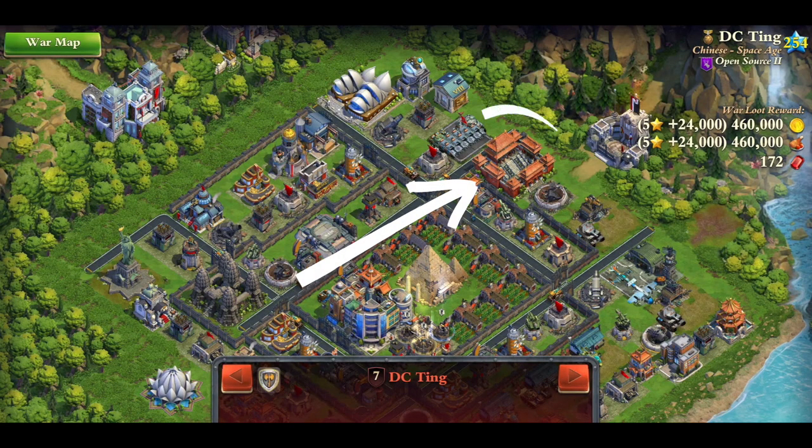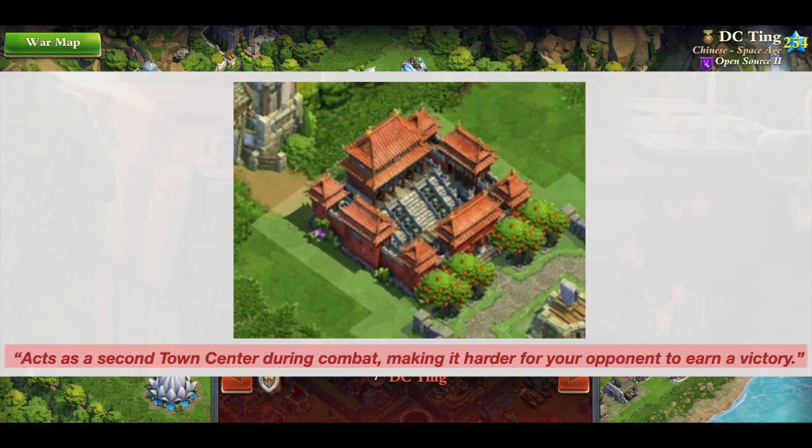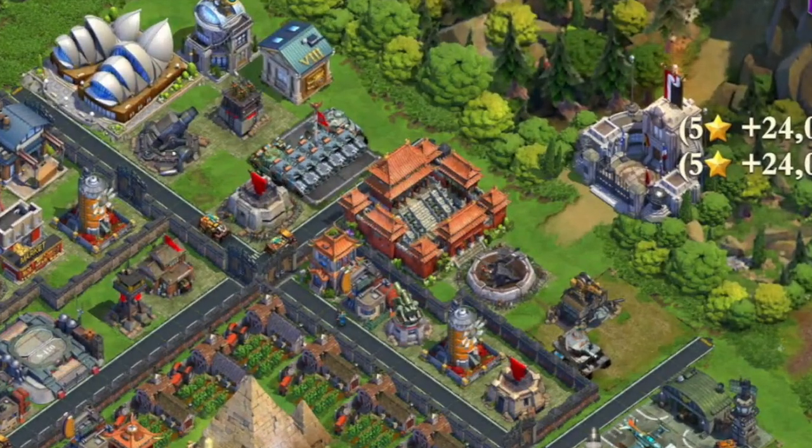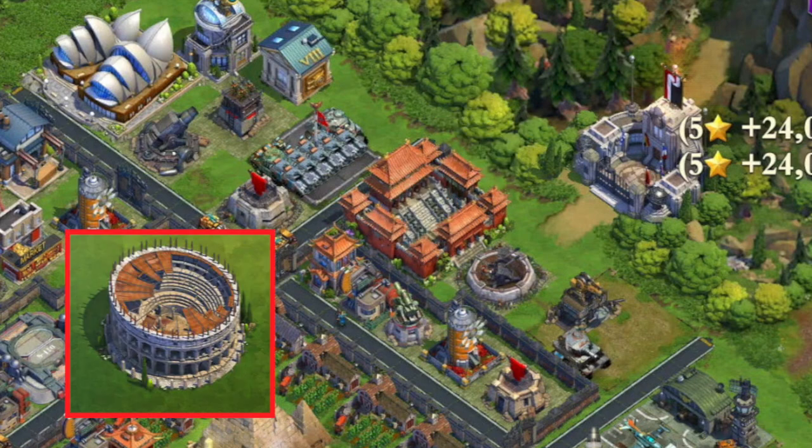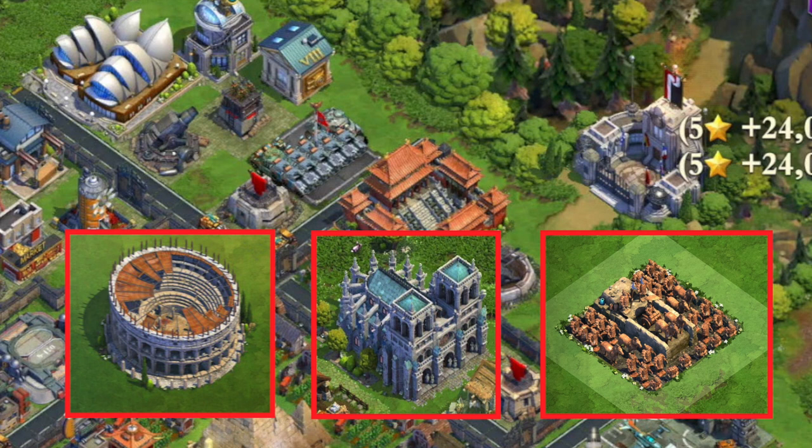Finally, let's talk about the Forbidden City. The whole point of this wonder is to make it harder to get the Town Center Destruction Star. But putting it on the edge like this, with no defensive buildings or even walls around it, they've basically just wasted the wonder. Whether it exists or not doesn't make a difference for this base, since you could just take it out with a few infantry. With this placement, they literally could have built any other wonder besides the Forbidden City and gotten more value out of it.